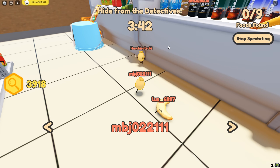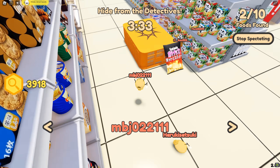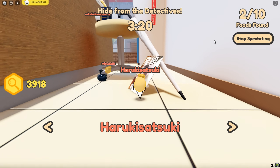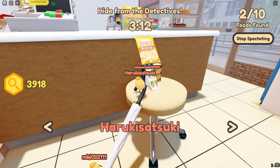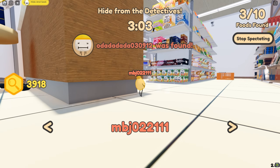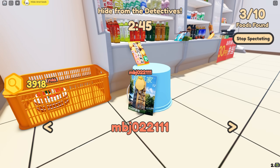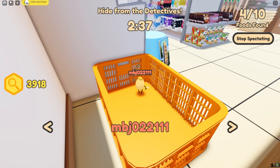It looks like that croissant right there is going to get caught. There's a guy hiding back there and an onsen manju just sitting here — nobody saw him, nobody saw me either. There's a christmas cake up there! Oh, the sushi is done for. They both fell down — one detective didn't notice, but the other did, so the sushi has been caught. It's getting close to Christmas — it's September, about three months away.